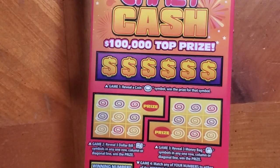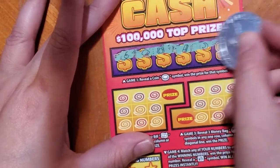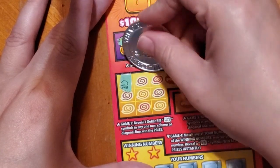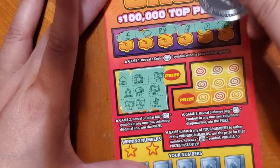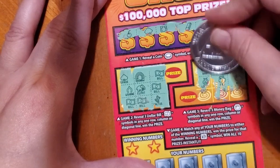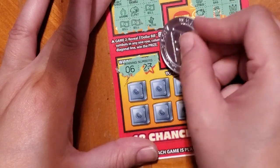This one is a little — not hard, but it's stuck to the paper for some reason. I don't know. I'm gonna get a coin... no coin. I bet these are gonna be hard to win on. Okay, a six and a 23.